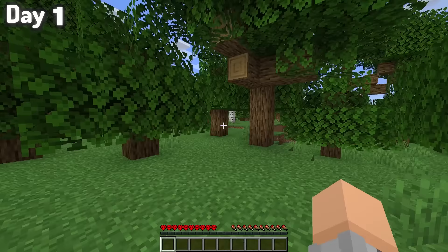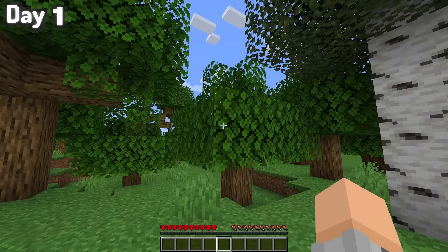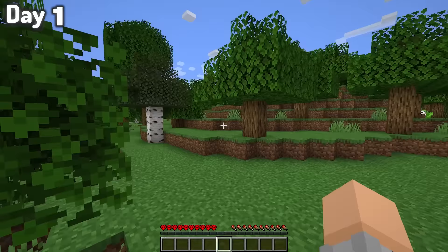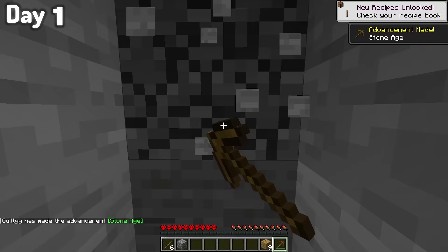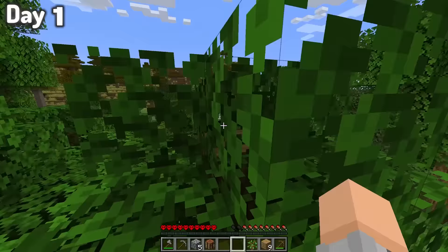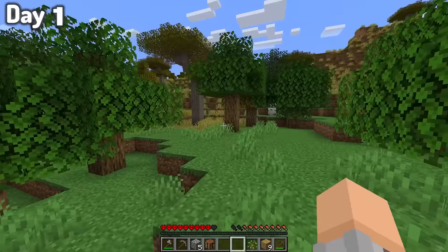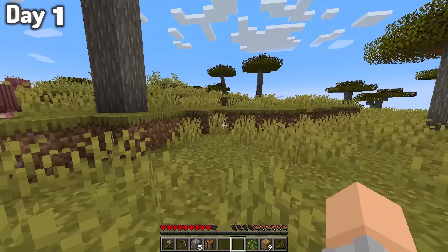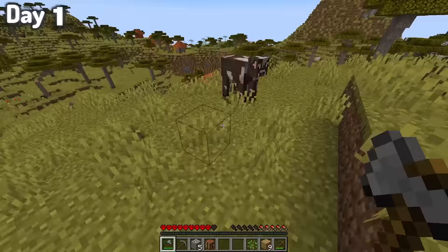This is 1.21, I cannot wait to see all the new stuff. Right off the bat when I spawned in, I was in a forest, which wasn't really ideal for finding armadillos. But nonetheless, I grabbed a few starting things, and right next to me was a savanna biome, which is one of the two places armadillos can spawn. The interesting thing about these guys is the majority of the time, they'll just hide inside their shells, unless you have spider eyes to feed them. So I'll be back for them later.